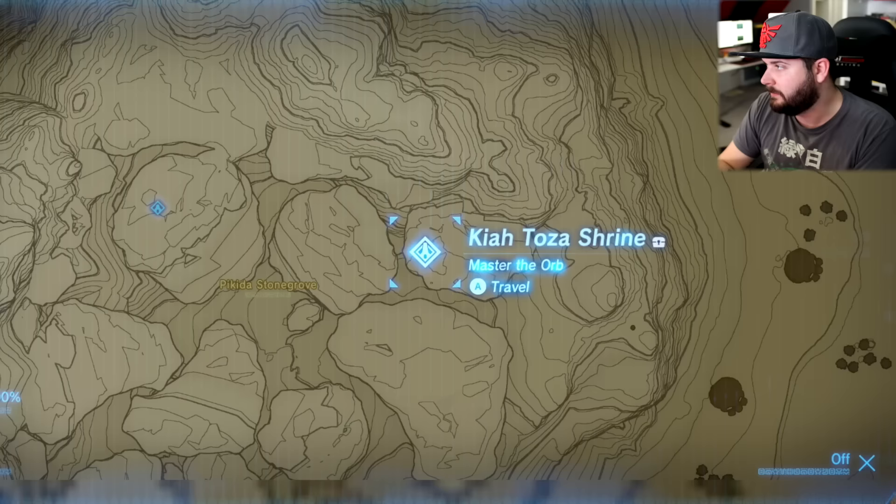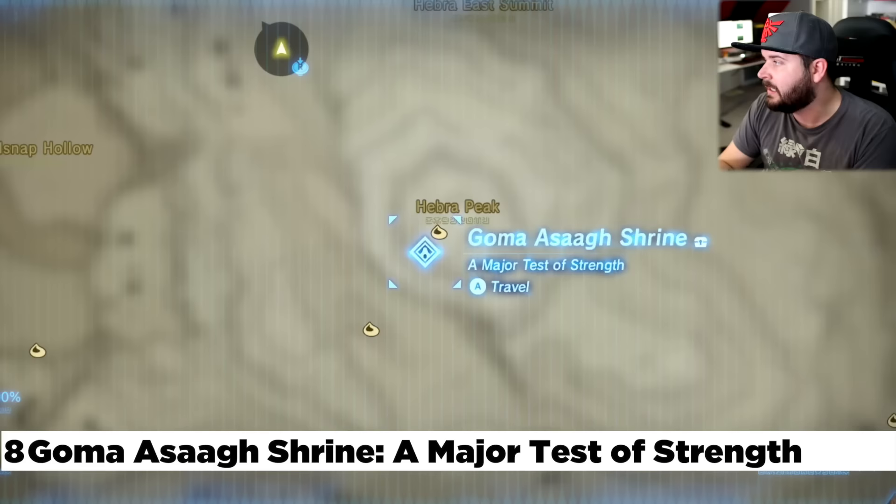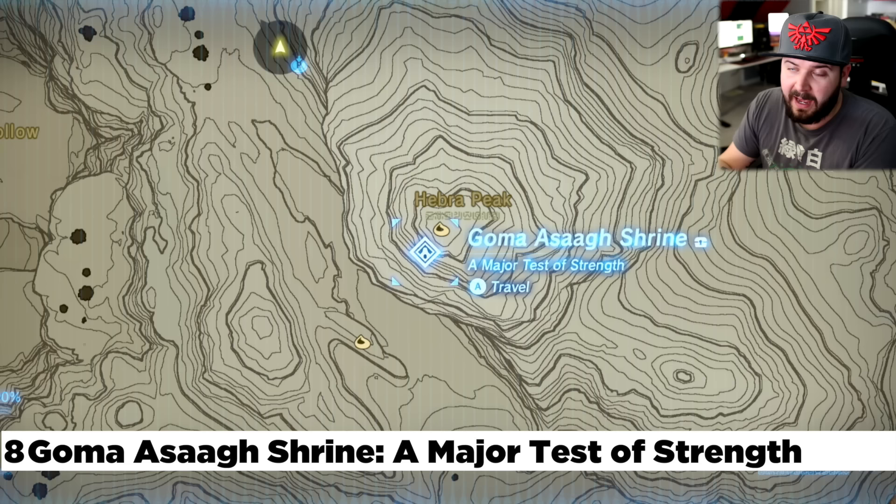To the right of that is the DLC 2 Shrine involved with Ravioli's Quest — the Kia Toza Shrine. From Selmy's spot, if you head directly southwest, you're going to find Hebra Peak. Directly underneath Hebra Peak is the Goma Asag Shrine. This one has a whole bunch of very large icicles. You're going to need to melt them either with a fire weapon equipped or by lighting some firewood, and you should be able to burn it down no problem.